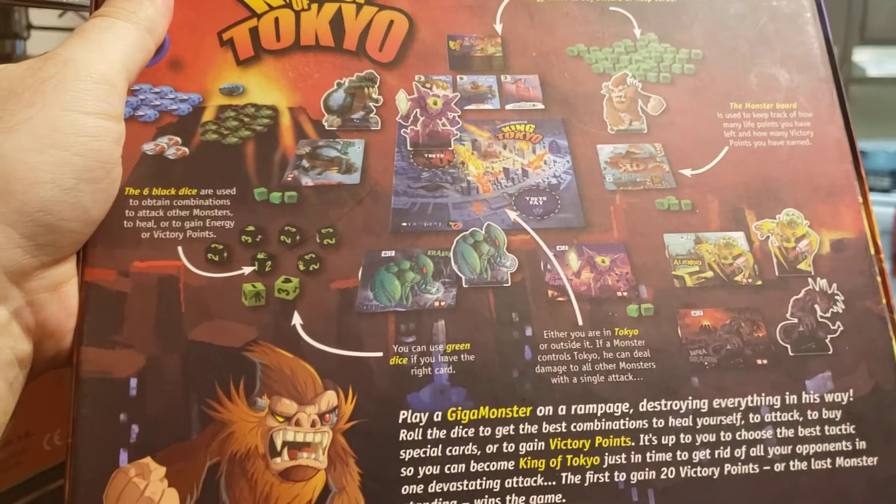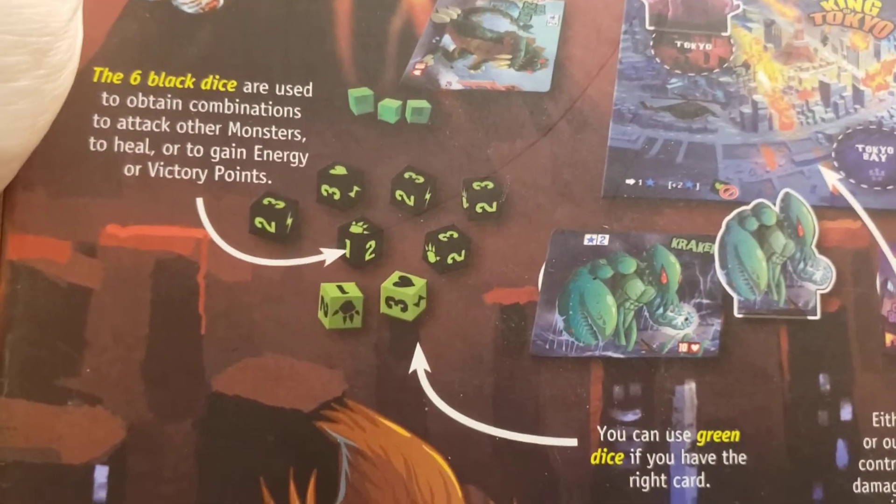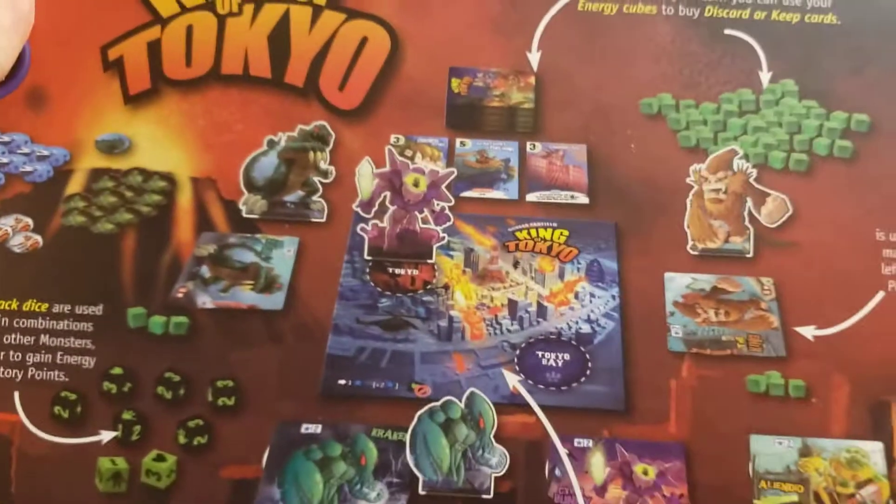This is one of the early ones that got me into board gaming. It has a Yahtzee-style dice rolling mechanism where you can attack, earn points, get cubes, or get health. But what's interesting is,